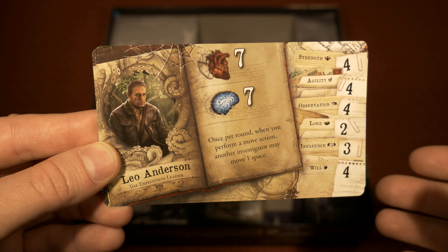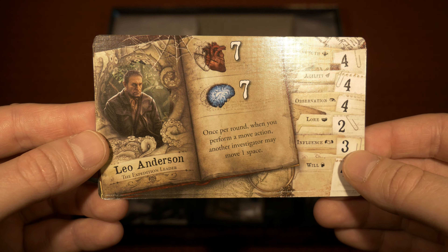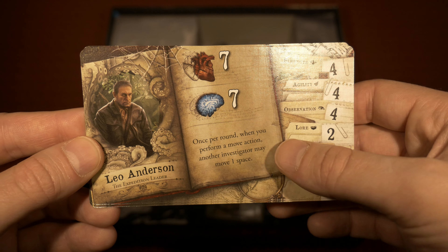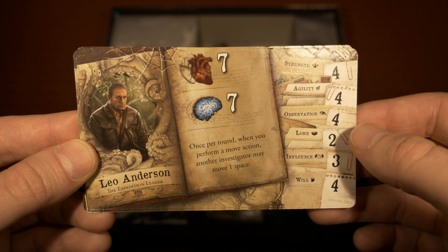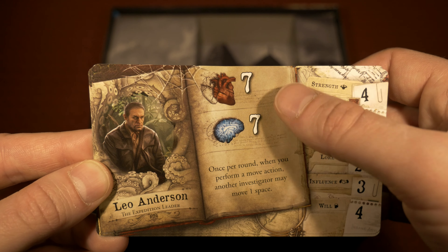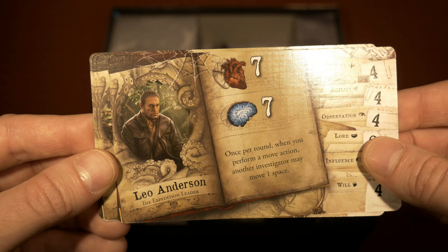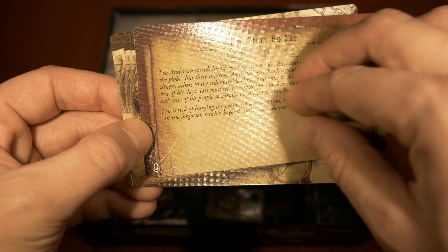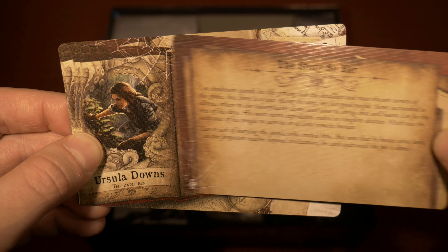Now let's talk about the investigators included in this expansion. First is Leo Anderson, the expedition leader. Once per round, when you perform a move action, another investigator may move one space. He's very good at moving around, with equal health and sanity stats and solid skills listed on the right-hand side of his card. You can pause the screen to read his full backstory.